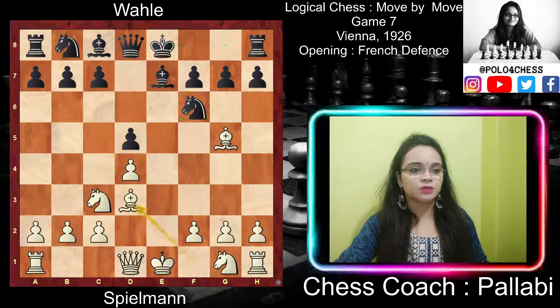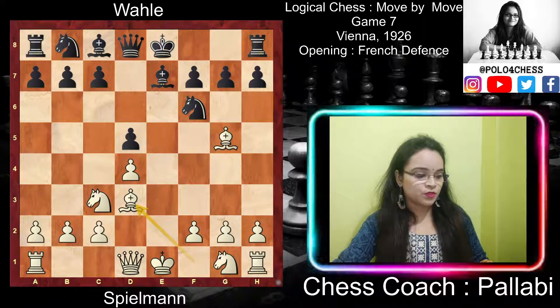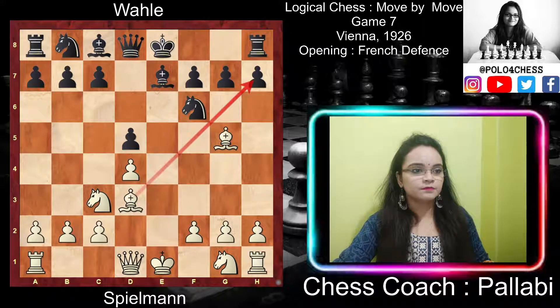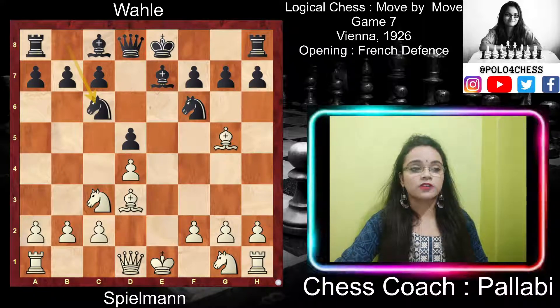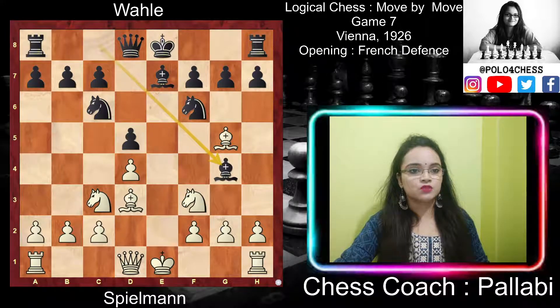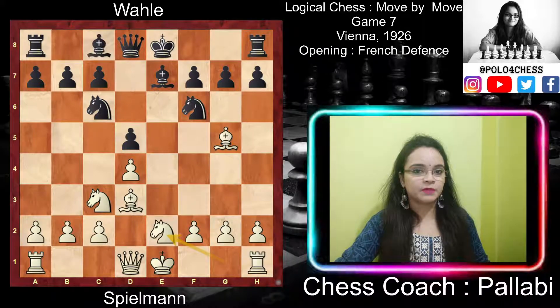White played bishop to d3, a good place for this bishop to develop from as it overlooks two diagonals, especially towards the kingside. After bishop d3, black played knight to c6, developing with a threat on the pawn on d4. Now white played knight ge2. If white had played knight to f3, then bishop g4 would pin the f3 knight, so that's why white played knight ge2.